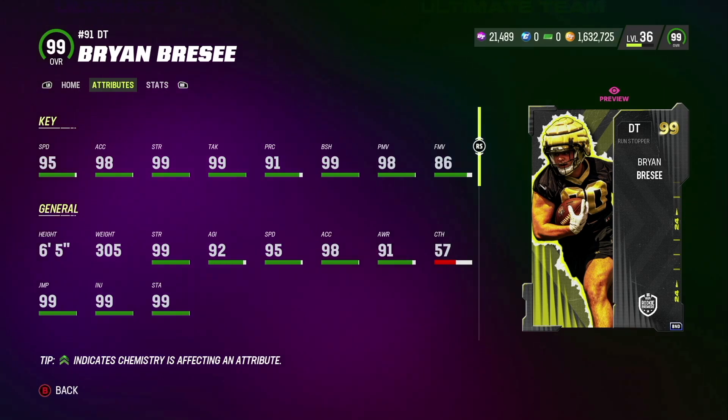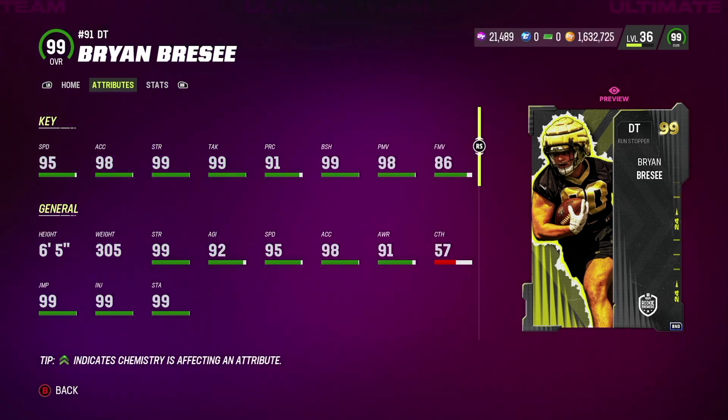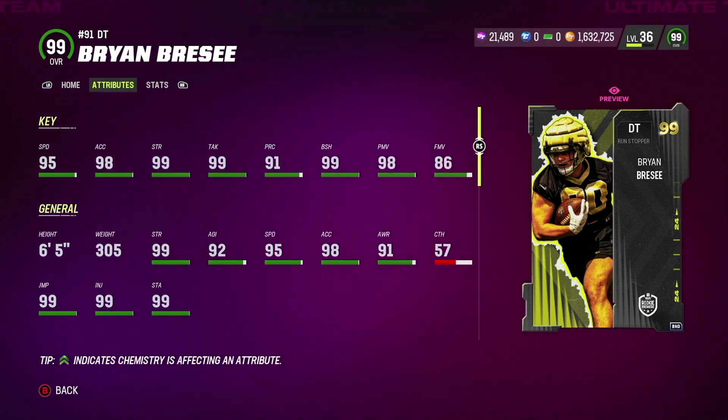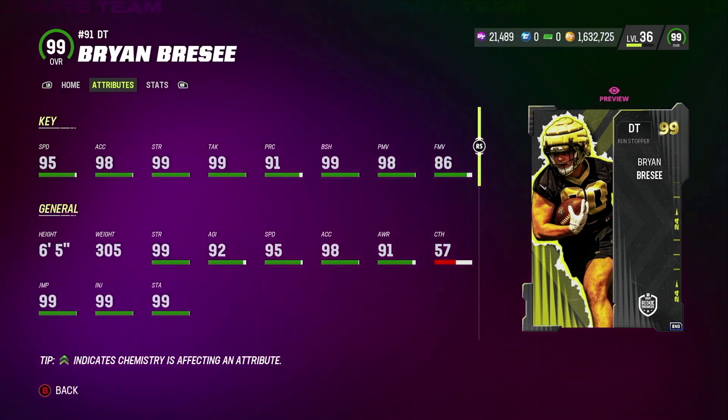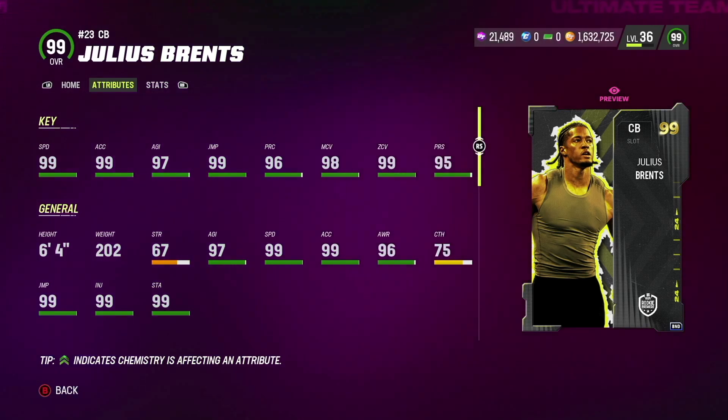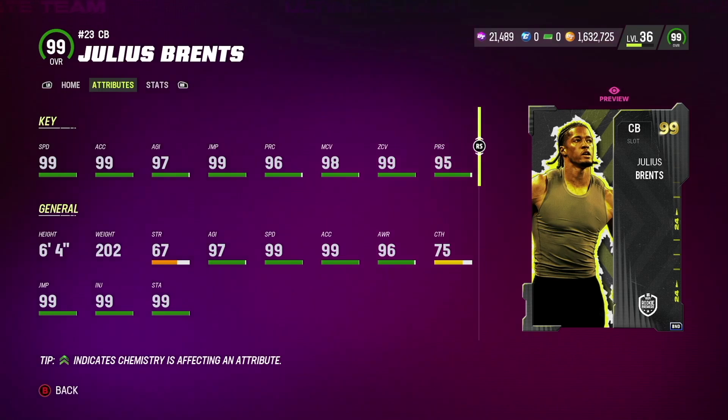Coming in at the number two spot on defense we got the D-line, and they're honestly all good options at right end and left end. But if you're restricted by budget and want to get just one D-lineman, I'd definitely get Brian Brecy — he has 99 strength, 98 acceleration, 99 tackle, and 99 block shed. You honestly can't go wrong with any of the D-linemen.